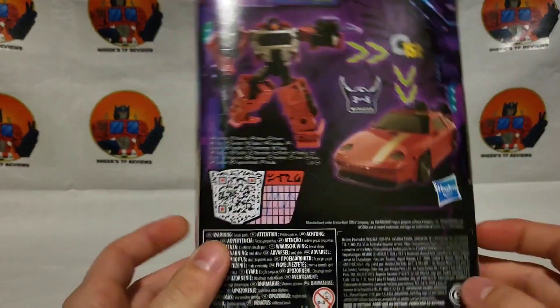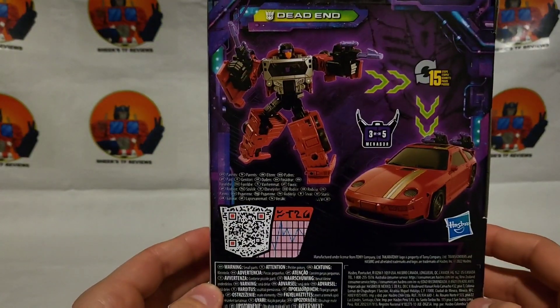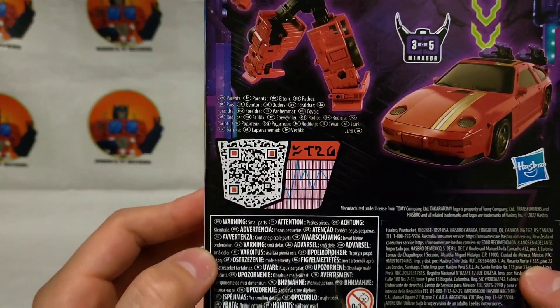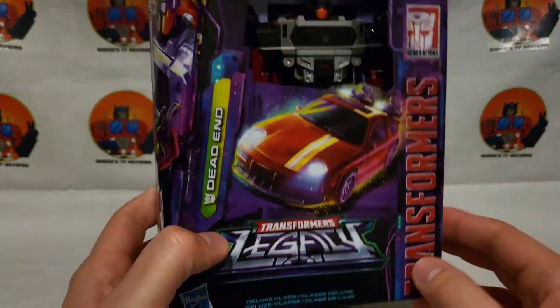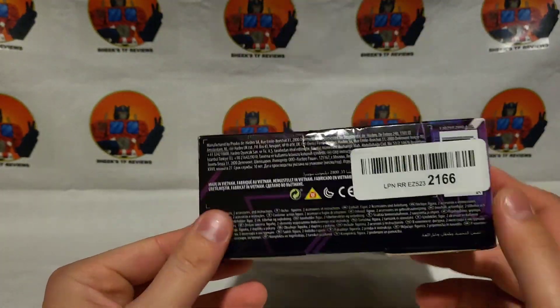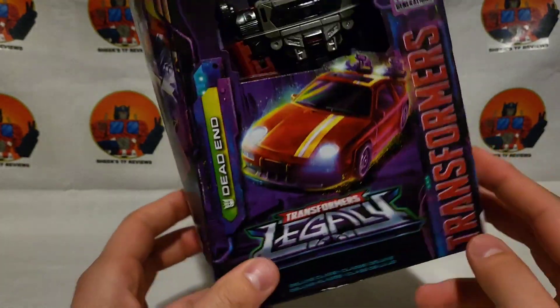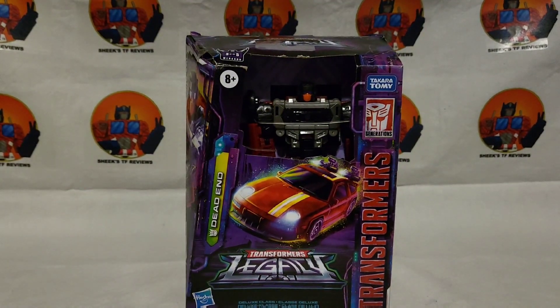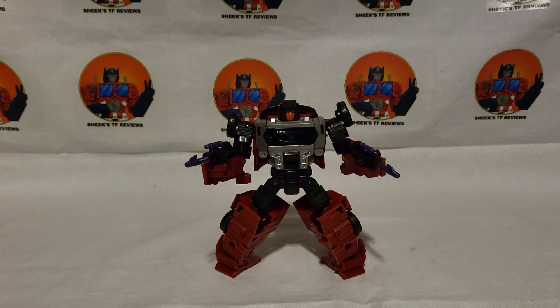So far I have all but one. He transforms in one to five steps. There's a QR code if you'd like to scan that to look at his specs, lovely artwork on the side, and that's about it for the packaging. Of course barcodes — I ordered this on Amazon so there's a sticker barcode over the normal barcode.